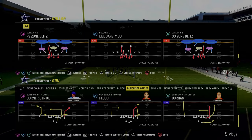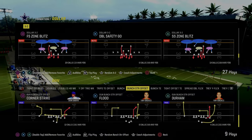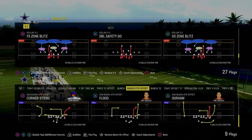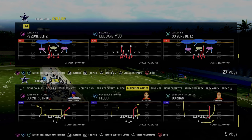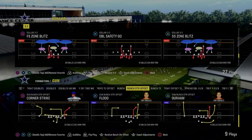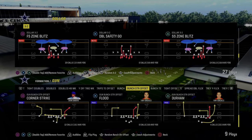This video we're going to show you how to stop the double corner concept which is literally taking over Madden 24. The best one in my opinion is out of Bunch Strong Offset and it is going to be the play corner strike. This is in the Jets playbook on offense. We actually run the Jets offensive and really run this formation so I know a lot about how to stop this.